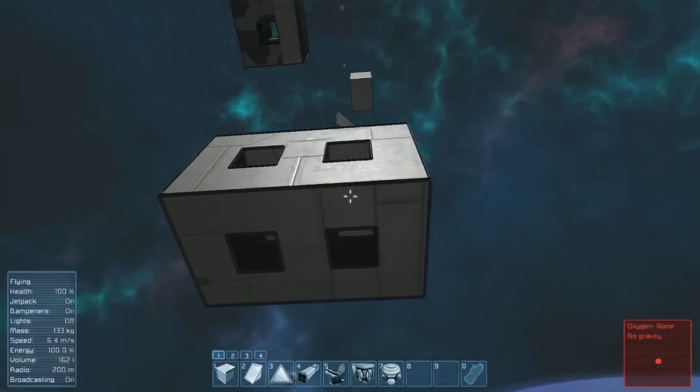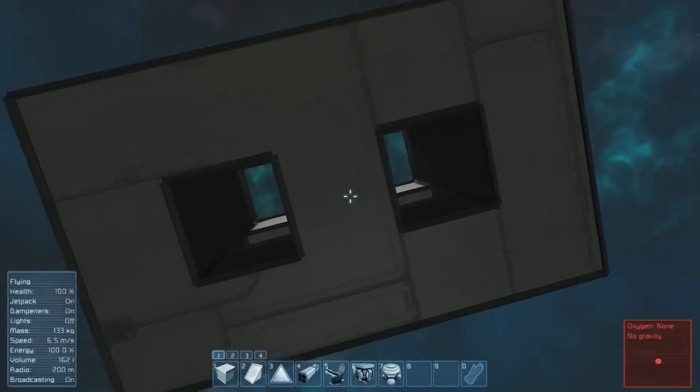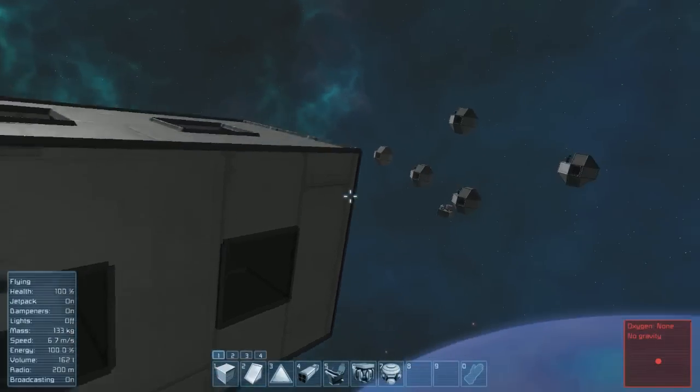What we have first is a three-layered light armor block. Alright, so you have three solid layers, lined up with the center, and then these bracing pieces just to keep it attached.